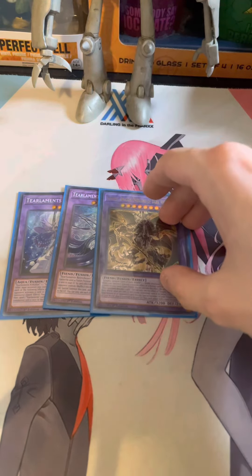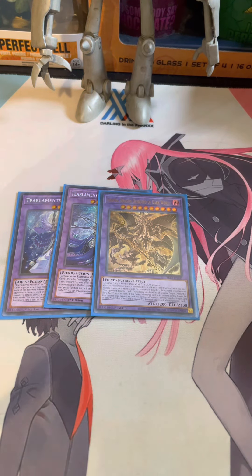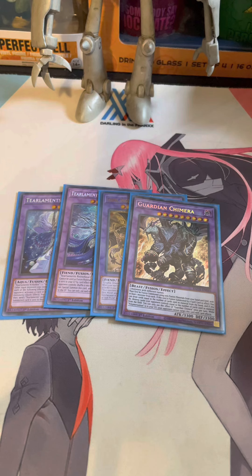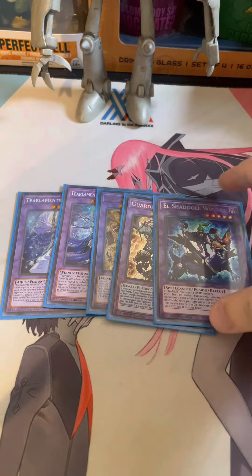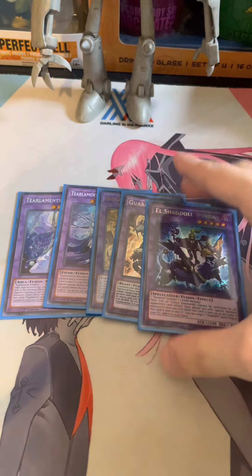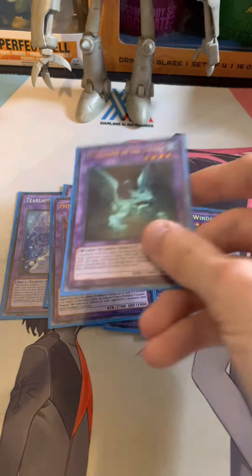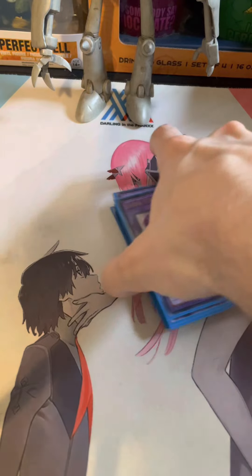Grava also works a lot because since it is discarding for a card effect, a lot of your stuff is actually going to resolve in the deck, like any of your Tier names — it's just a phenomenal card. Guardian Chimera because you have Poly in the deck with King of the Swamp, and you can also just hard make it a lot of the times, which is very strong. The one Winda because you're playing your Shadals, so this card actually comes up a lot — just being able to make it on your opponent's turn is very, very crazy. The one Dragostapelia, the one Mud Dragon of the Swamp, and the one Gerura. So that's it for our fusions.